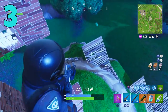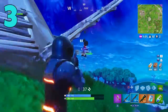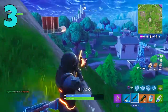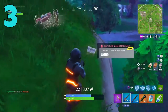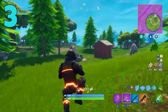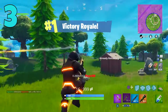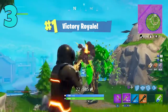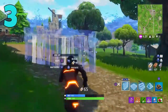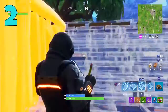This sounds simple and basic, but it is incredible how much this actually helps you survive. You always want to hit that build button and make sure you have the wall pre-selected, because when you do get shot at you can instantly build that wall and protect yourself. Staircases most of the time won't really do much for you, and I see so many other players spamming staircases when they get shot — so make sure that wall is constantly pre-selected.